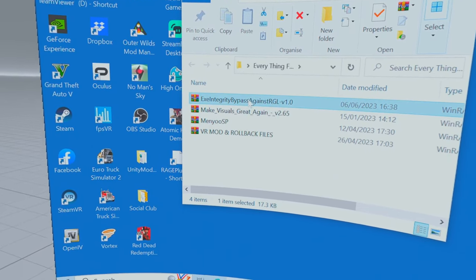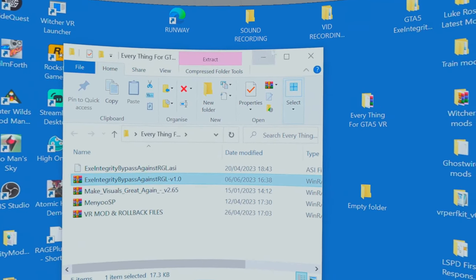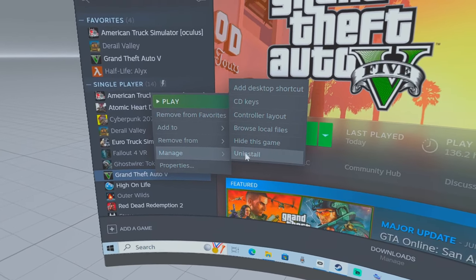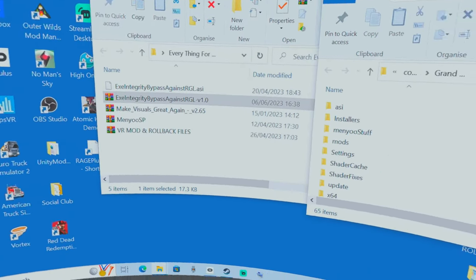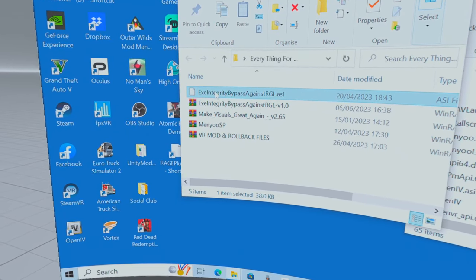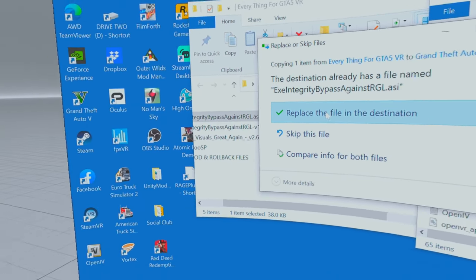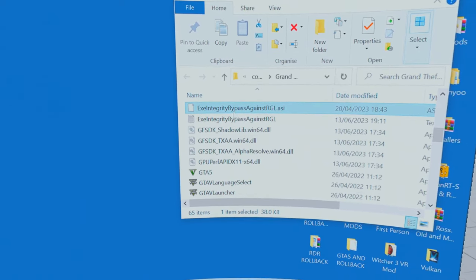I'm going to open this bypass mod. Extract here. See that file there — that's all there is, that's all it is. Browse local files, and all you have to do is scroll down, right click on that file, hold your finger down and just drag it across and drop it in there. It's going to replace the file I've already got in there — it won't ask you to replace it if you haven't already copied it over. And there you go, that's it, that's all you have to do.